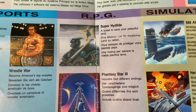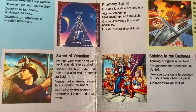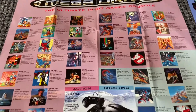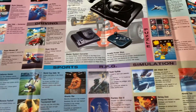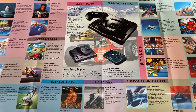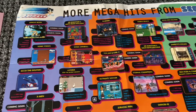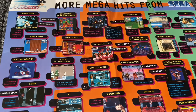Lastly on the bottom section we have the RPG section: Super Hydlide, Phantasy Star 3, Sword of Vermilion, and Shining in the Darkness. There is a really good range of games, but looking at the smaller sections - especially puzzle, driving, and RPG - this poster must have been made really early in the Mega Drive's life because so much good stuff came later.